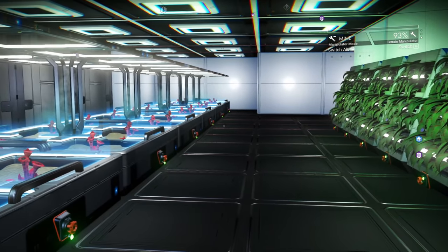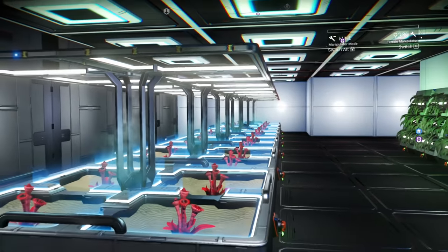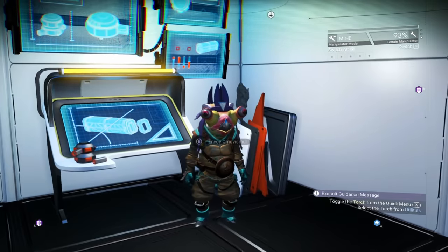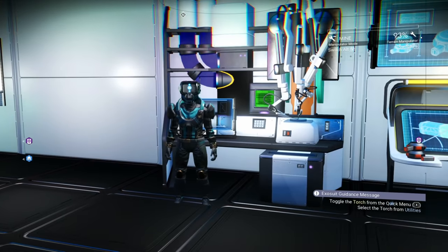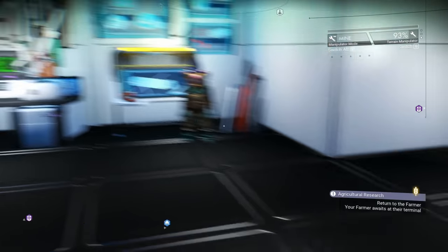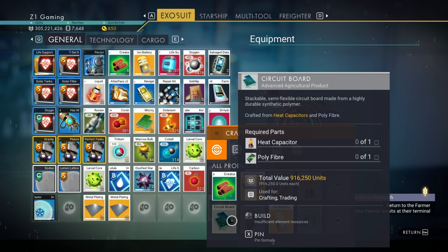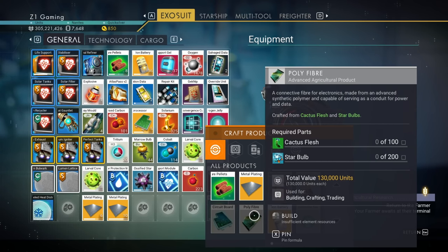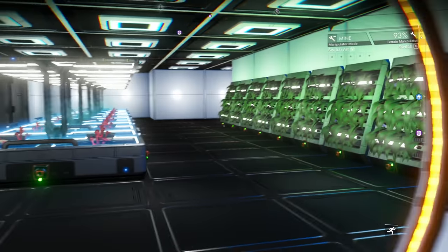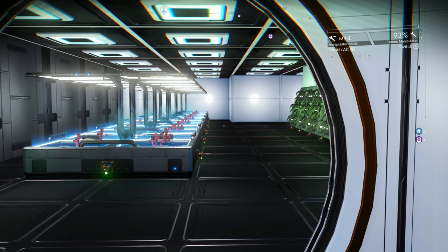I could go ahead and build more rooms while we wait — jeez Louise. I guess we're going to be waiting a while on those, which means we can't turn that in yet. We need the gut root. And to craft the circuit board we need polyfiber and heat capacitor — which means cactus flesh, star bulb, frost crystal, and selenium. We need to start farming all of that.